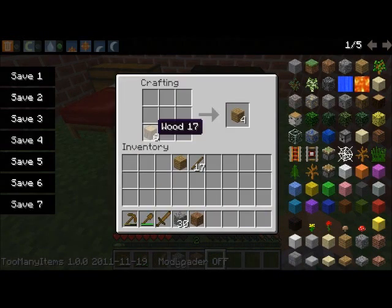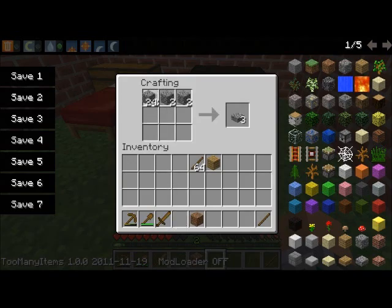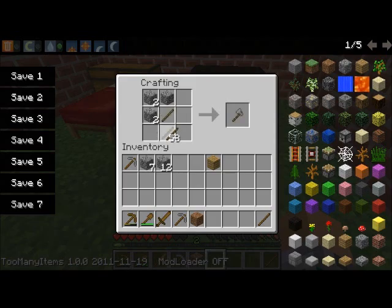Oh wait, I already had sticks — well, whatever. Can't really have too many sticks. Stone pickaxe for use, stone pickaxe for the box. Even though I'm not really a fan of axes, I have the materials to make some, so an axe for me and an axe for the box.